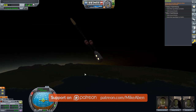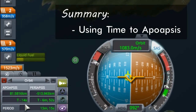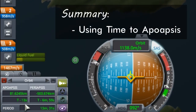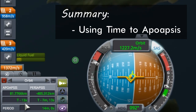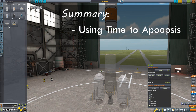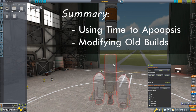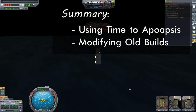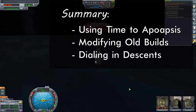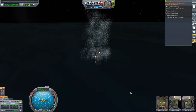Let's briefly go over the main takeaways from this episode. The main thing was how to use time to apoapsis to assist during your ascent, especially during the final insertion phase. We also saw that we don't always have to build vessels from scratch — modifying builds we know work saves time. Finally, we looked at how to make our splashdown locations more consistent. Join us next week when we'll be setting our target for the Moon.